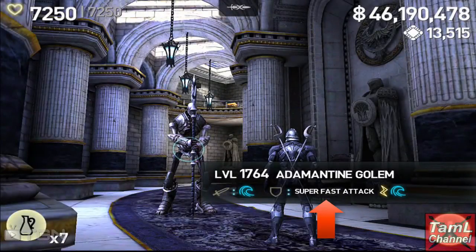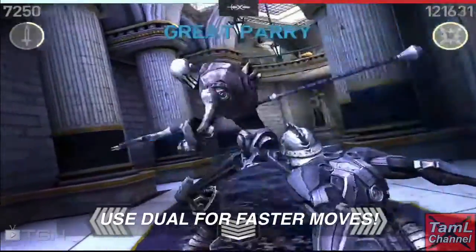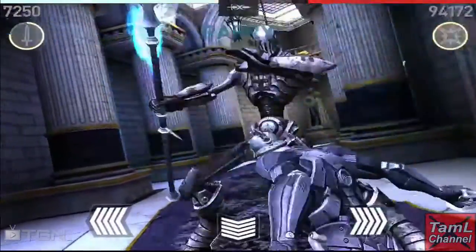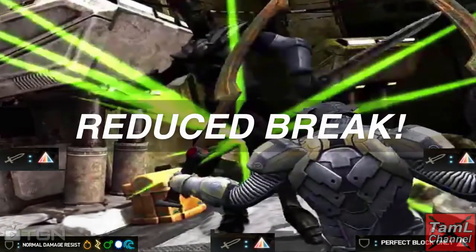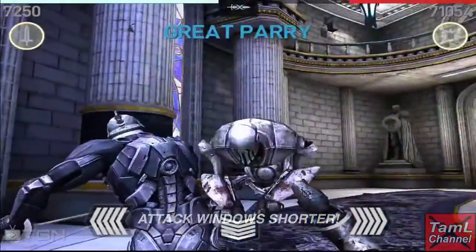If you're having trouble with parrying, rely on dodge or block instead. There are also Titans with super fast attacks, and you need to be skilled at responding quickly. I recommend jewel again because it moves the fastest — you can dodge quicker than light and hit quicker than the other two weapon classes.